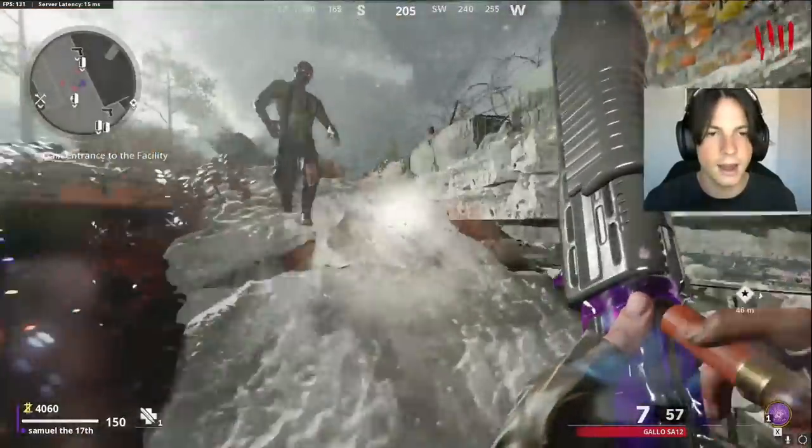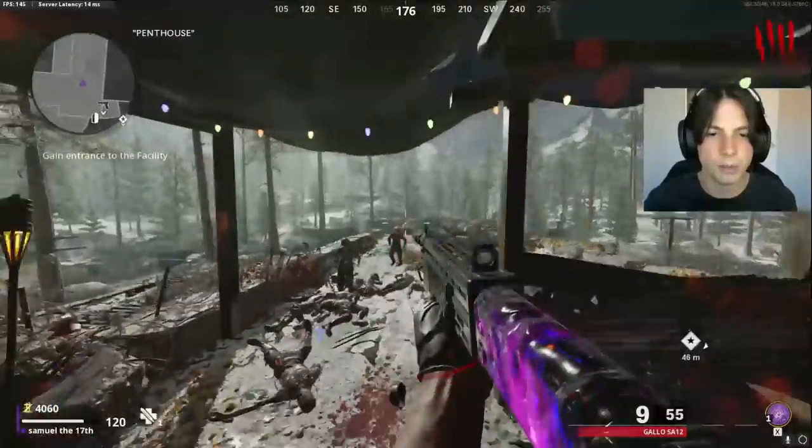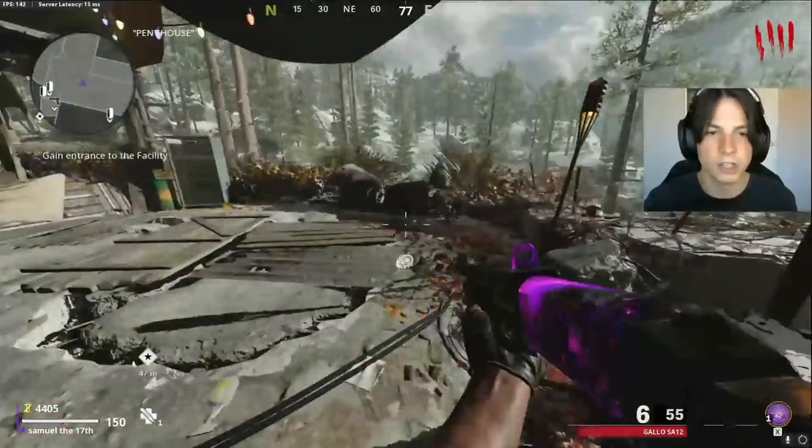For the first eight rounds, you can sit up here — the rounds go faster. Then from here, don't open that door. Run down there and get Pack-A-Punch and the perks you want.